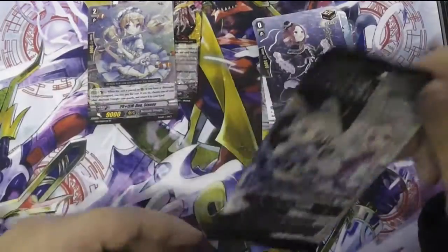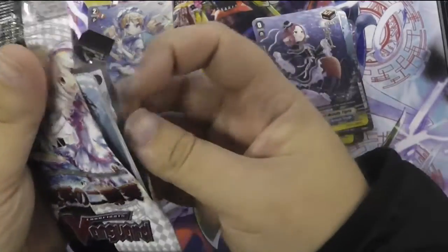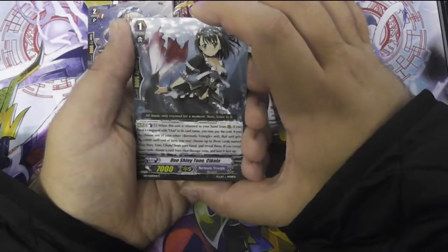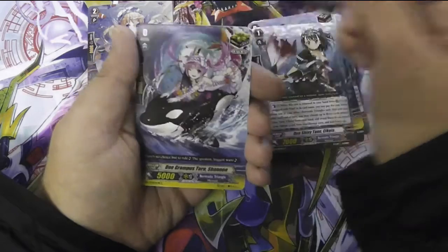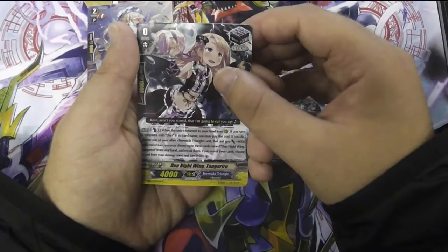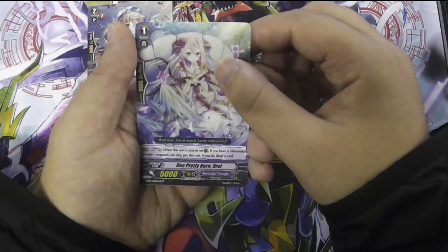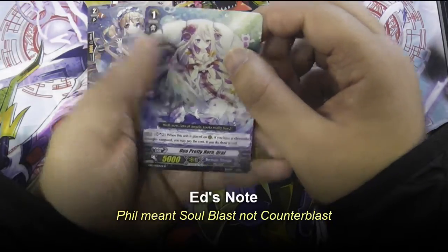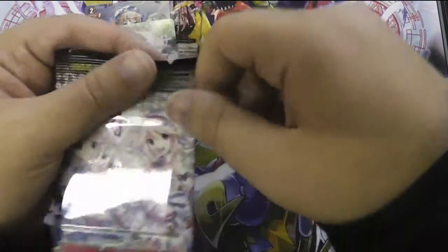Duo Slaney - when it's placed, bounce something else back. We've got Duo Shiny Tone Kikola, Duo Afternoon Tea Piranha, Duo Campus Tone Shannon, a Stand Trigger, Duo Nightwing Tone, and Duo Pretty Horn Urinal. Counter Blast 2 when it's placed - if you have a Bermuda Triangle Vanguard, draw a card. That's quite a nice skill. Quite happy with these pulls so far.